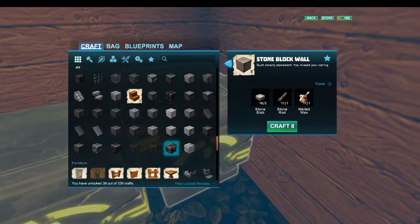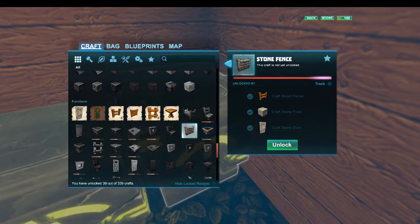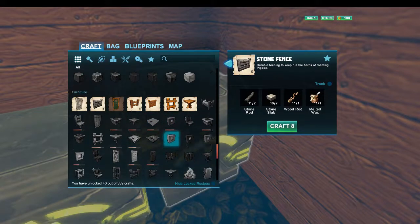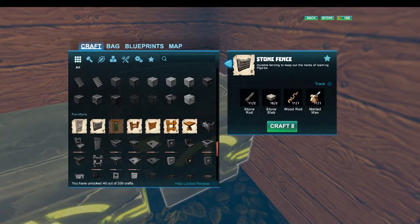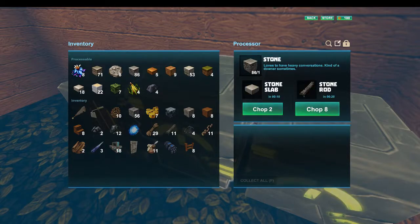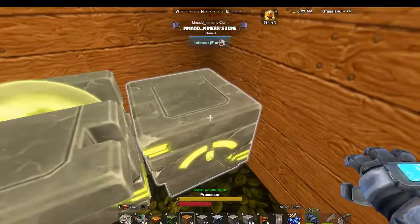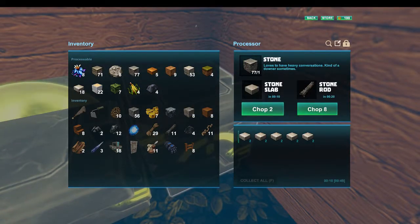Now we can make tile flooring and sloped stuff - wow! Holy cow, Moody, I'm unlocking the world here! And there you go - stone fences! That's what I really wanted. We need stone rods, stone, stone, stone, stone. Let's throw some of this in here and grab about that many of that.